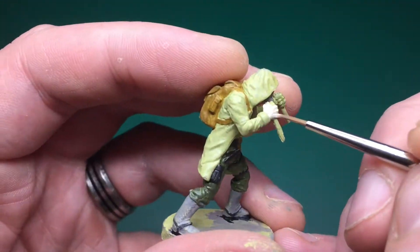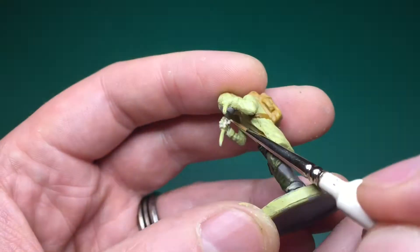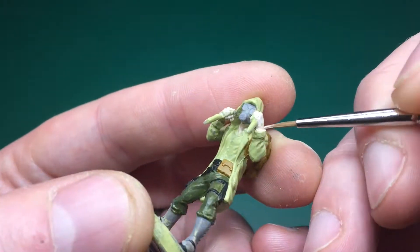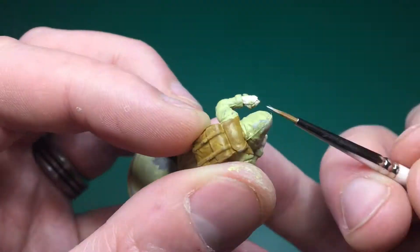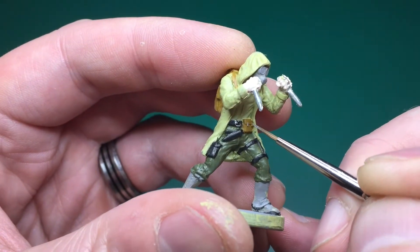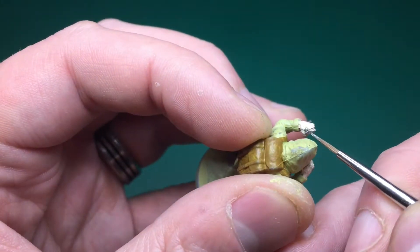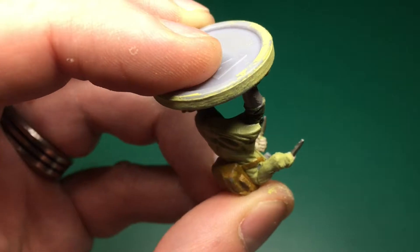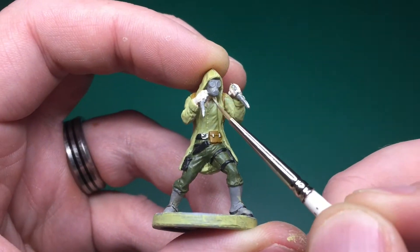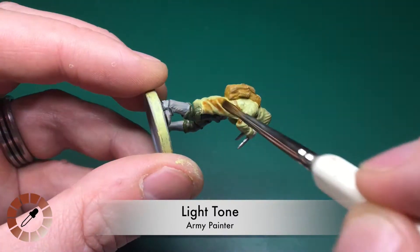Pale Flesh by Vallejo is next — this is for his skin, so his neck and two hands. Survivor Skin or Barbarian Flesh by the Army Painter would also be fine, though quite a lot darker. I'm just trying to paint it light like it looks in the artwork. Claymore Blade by the Army Painter is my light metallic, and this is for his two knives, his belt buckle, and a couple of clasps on his satchel. I also painted two little buckles on his backpack and the rim of his gas mask.